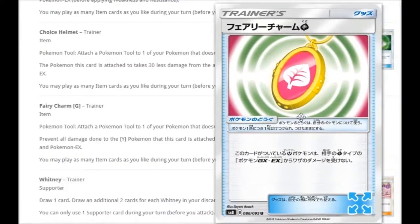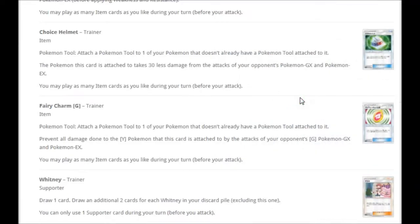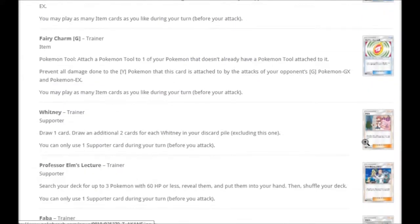We do have a Fairy Charm coming out with grass types — which obviously means, seeing as we're getting this, the Fairy Charms are coming out in Fairy Rise. It's more evidence, even though it's been confirmed, that all three of these sets will be coming out together. You can't just put Fairy Charm Grass out and say 'you wanted those Fairy types but you're not having them.' So yes, we will be getting all three sets together — no need to worry about that. Now, three supporters coming up that I really do like.